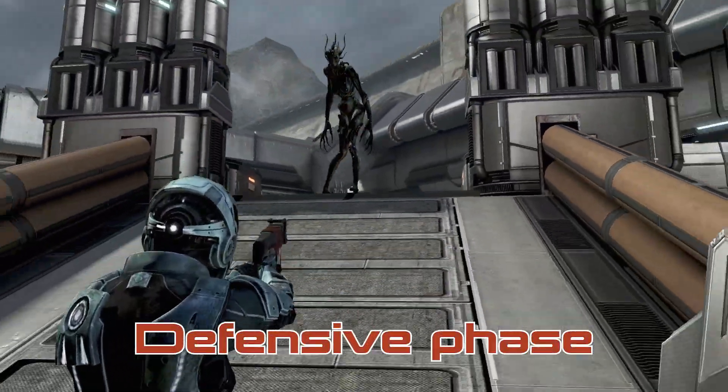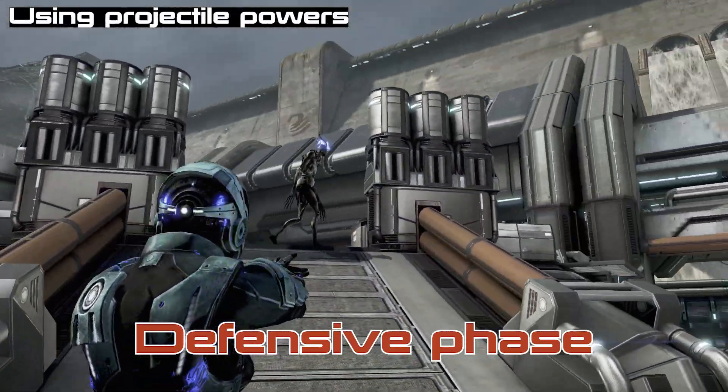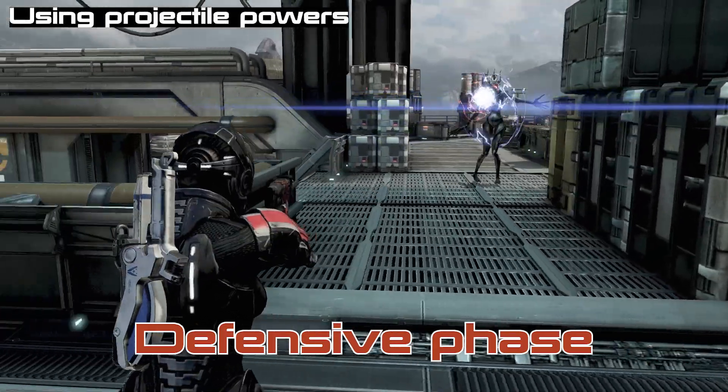When I threw another grenade towards her it didn't trigger her defenses, but when I threw towards the side it detonated, and this one was within range and it triggered her defenses. This is something you learn to avoid or go for as you play more games.